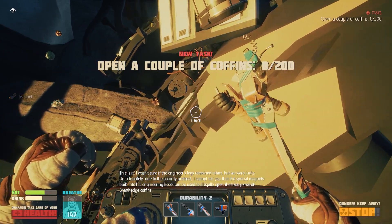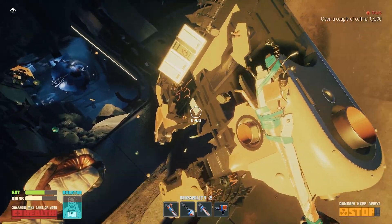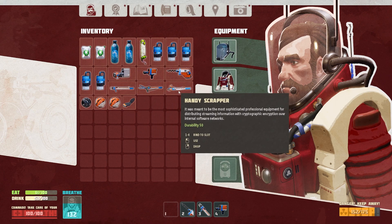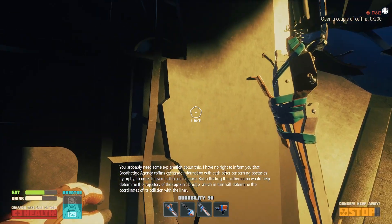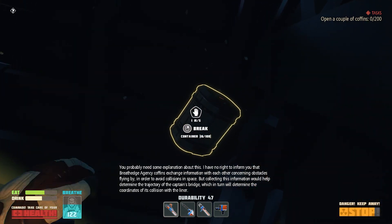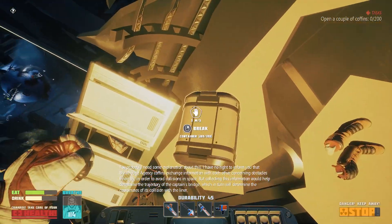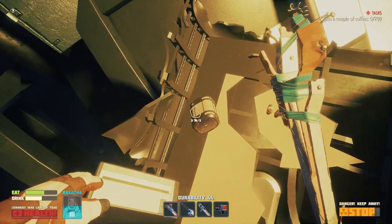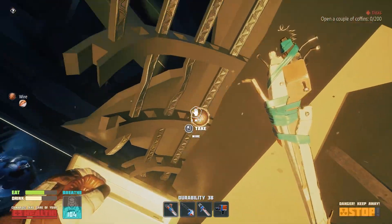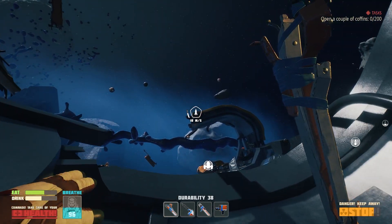This is it. I wasn't sure if the engineer's legs remained intact, but we were lucky. Unfortunately, due to security protocol, I cannot tell you that the special magnets built into his engineering boots can be used to illegally open the back panel of Breathedge coffins. You probably need some explanation — I have no right to inform you that Breathedge agency coffins exchange information with each other concerning obstacles in order to avoid collisions in space, but collecting this information would help determine the trajectory of the captain's bridge. I was hopeful there would be paint in there — apparently there was not. We're gonna have to go get a bunch of paint.